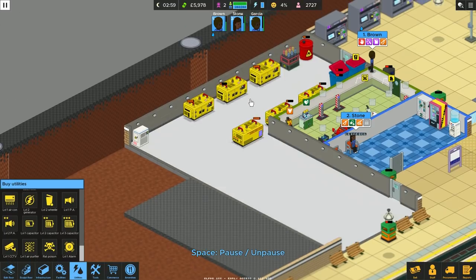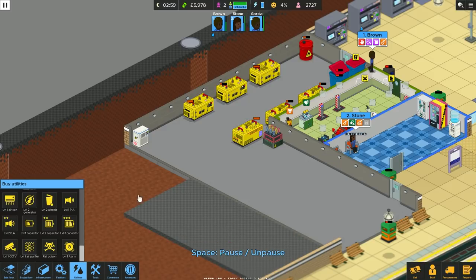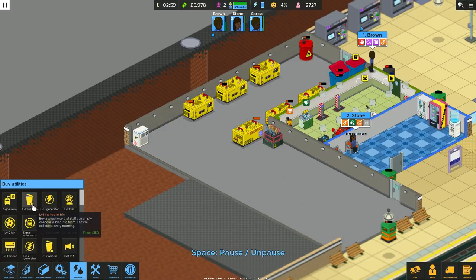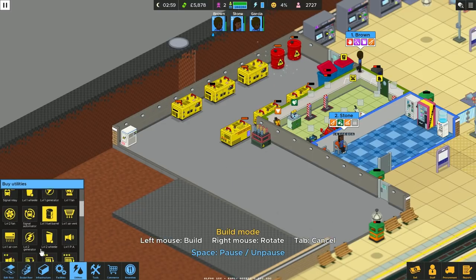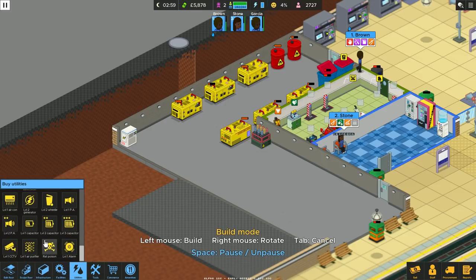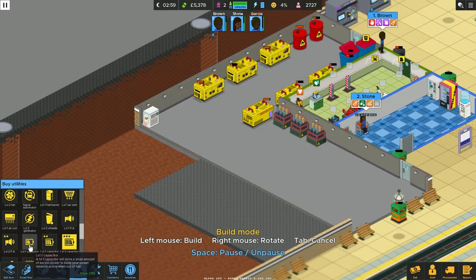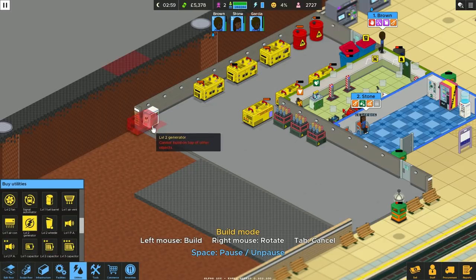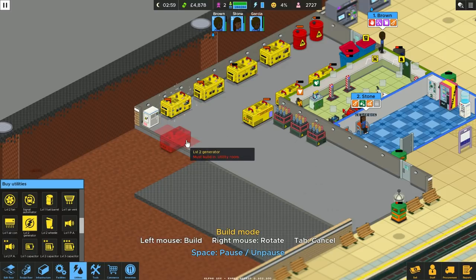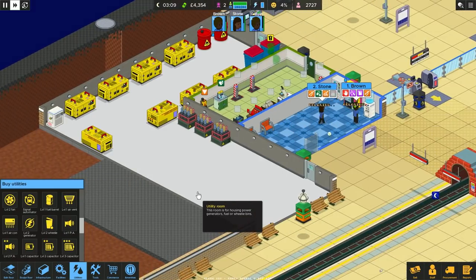So what we're going to do is move this generator to here and add in another oil barrel because we've got to be getting low on those now. And then we're going to add a couple more level three capacitors — not generators, sorry. A couple of those in there just to help. And then a level two generator. There we go — that gives us a little bit of hope. Garcia's on the bin bags.